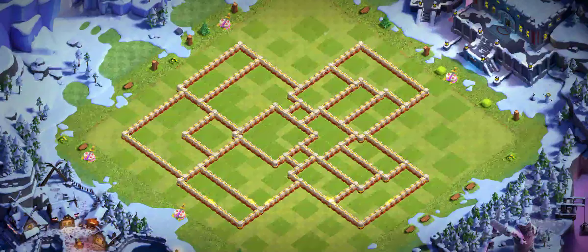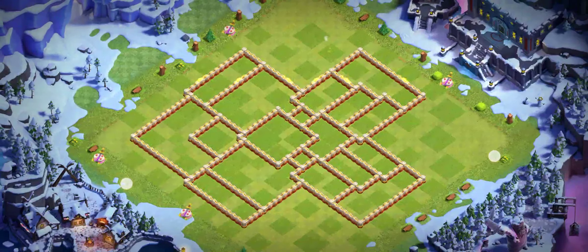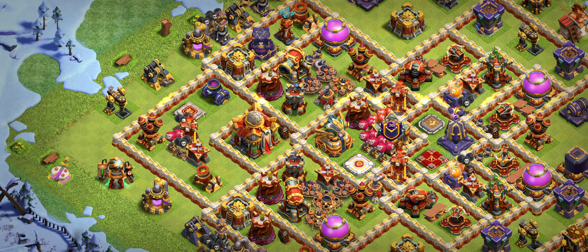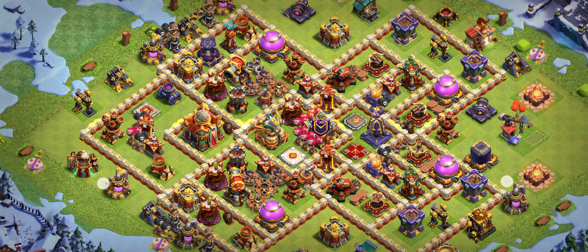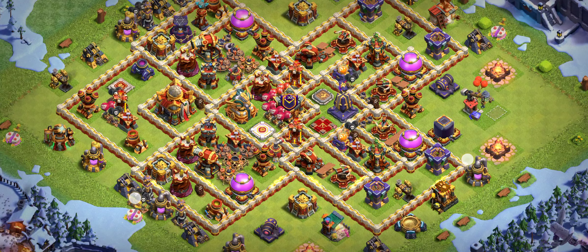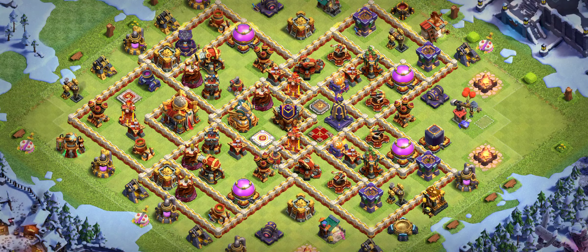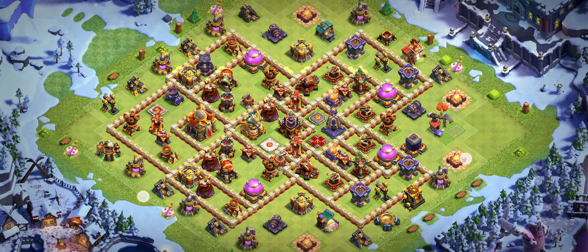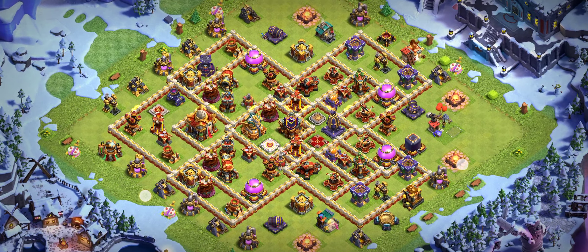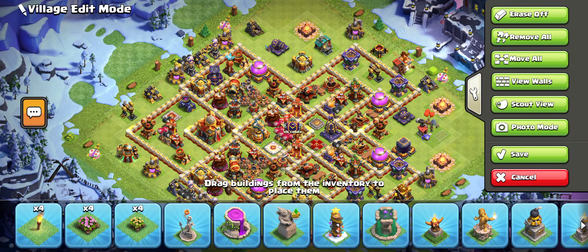In this video I'm going to share some global player bases. Welcome back! Those bases can help you — the new season is going on so make sure you try those bases. These bases were used in the last days of Legend League at 6000 trophies, and now everyone is around 5500 to 5000 trophies, so you can easily try those bases there. Make sure you watch to the end to get those bases.